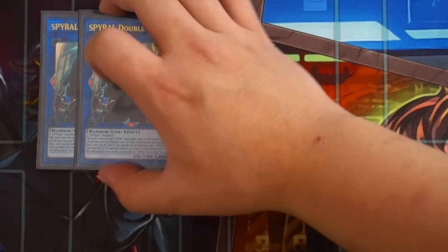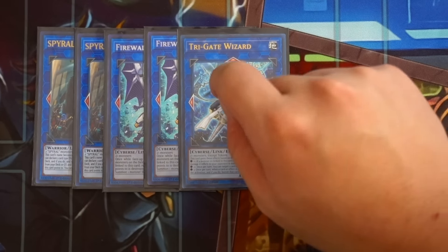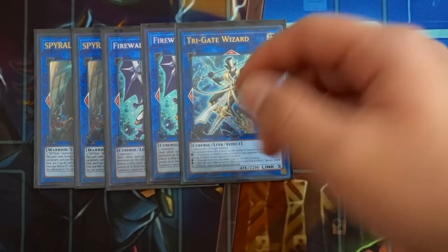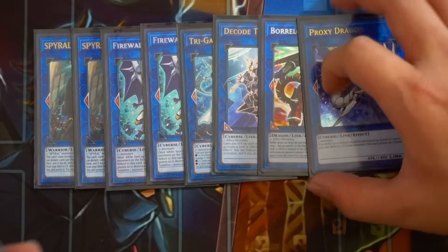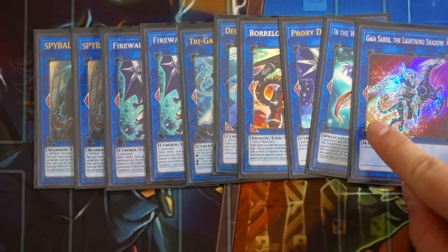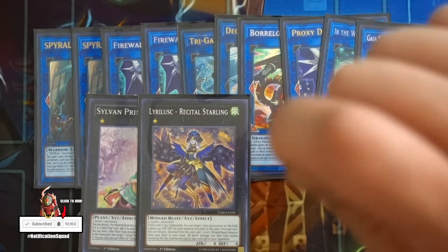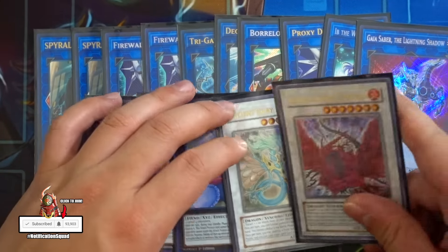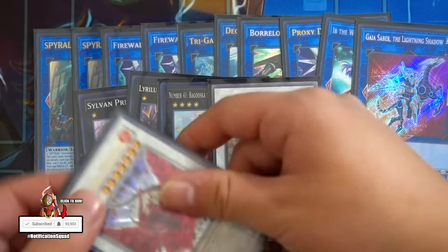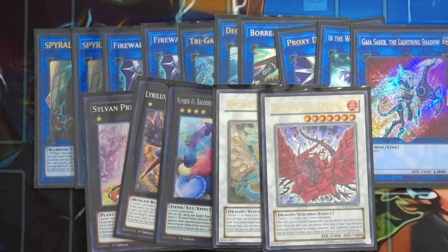For the extra deck: double Double Helix - very powerful. Double Firewall Dragon to help extend combo plays. Trigate Wizard, the new addition - basically a Solemn Judgment if you have three co-linked cards, which you can make easily. Decode Talker, Borrelsword Dragon to get rid of Spyral Sleeper. Proxy Dragon, one Ib the World Chalice Priestess, Lightning Saber Flatterer. Sylvan Princess Sprite, Recital Starling to search DD Crow and access spell cards. One Bagooska, one Ancient Fairy Dragon, and the one Black Rose Dragon for Destrudo - Black Rose clears problematic boards, Ancient Fairy pops Ravine to get Resort access.